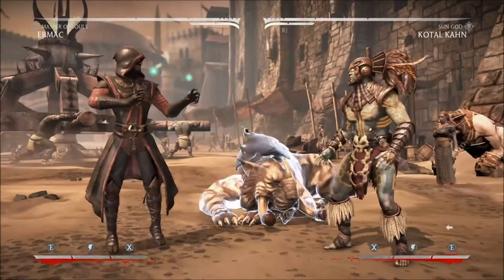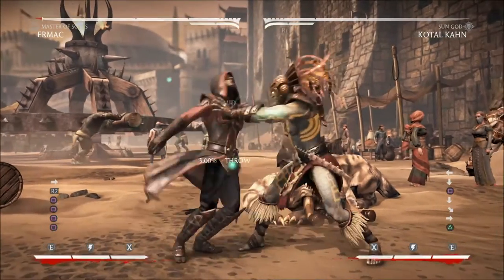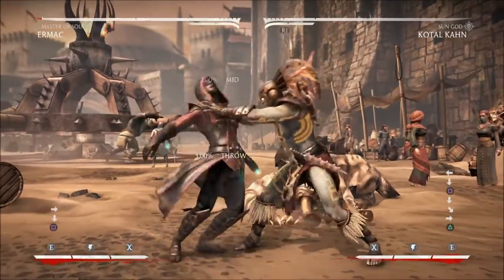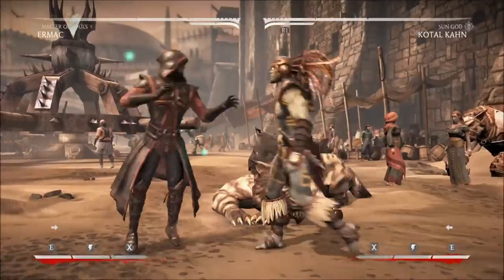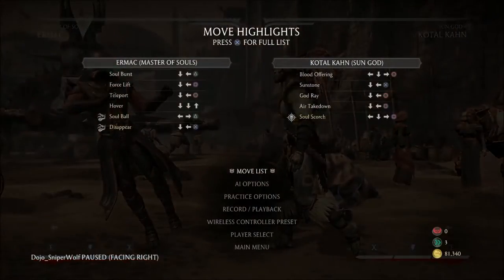Let's take a look at that setup and see what happens if we try to hit buttons on pokes. Standing one — no. Down one — didn't work. Can't uppercut, I love to uppercut. And I couldn't use soul burst. So we've established that on hit, offline at least, you're not gonna counter poke that setup because he's at advantage.